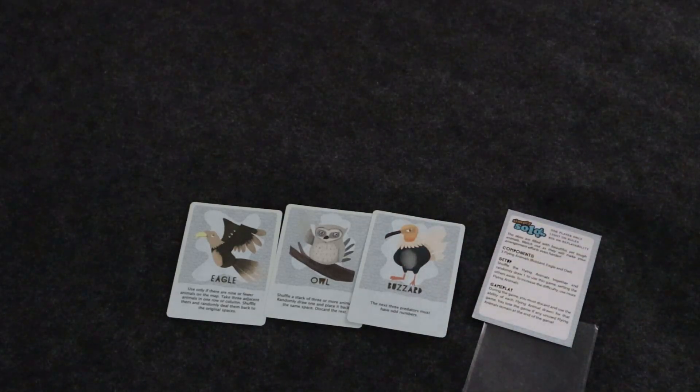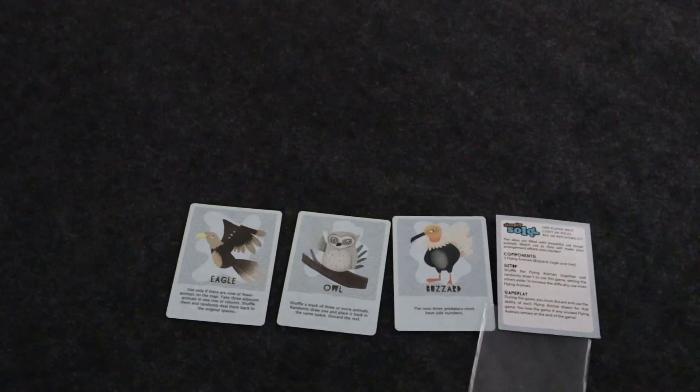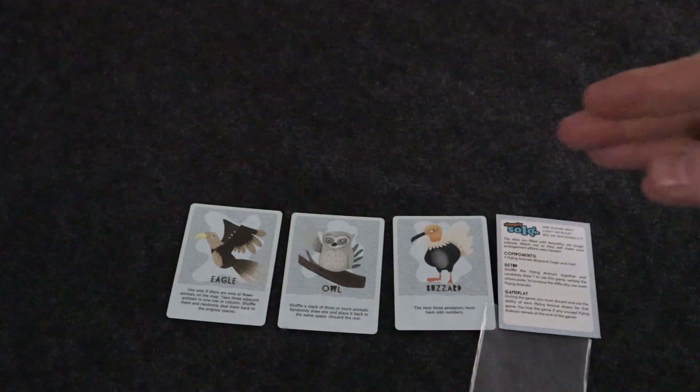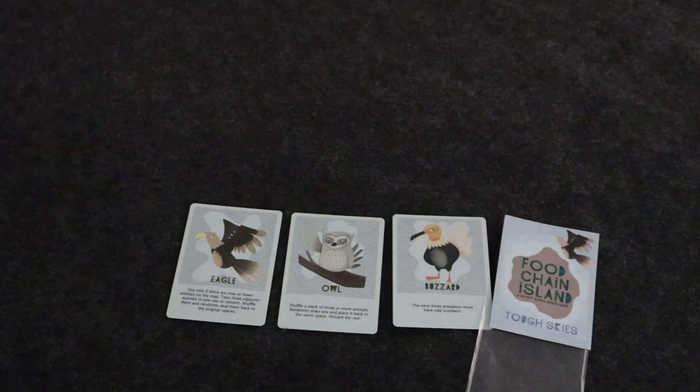These cards add a nice little wrinkle and change up the game while still being super simplistic. Food Chain Island isn't very complicated — it's more about strategy than rule complexity. I really like the solo game and really like this little mini expansion that adds a bit more to do. If you like Food Chain Island, I highly recommend checking out this expansion: Food Chain Island Tough Skies. That's my thoughts on it — thank you for watching.